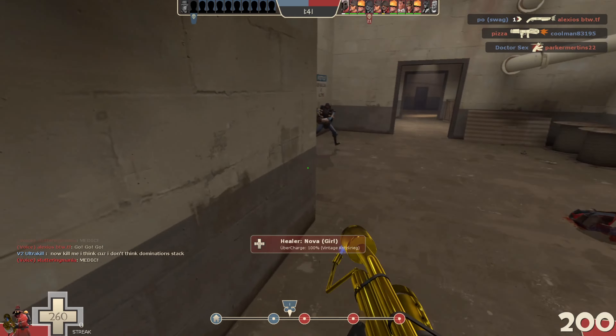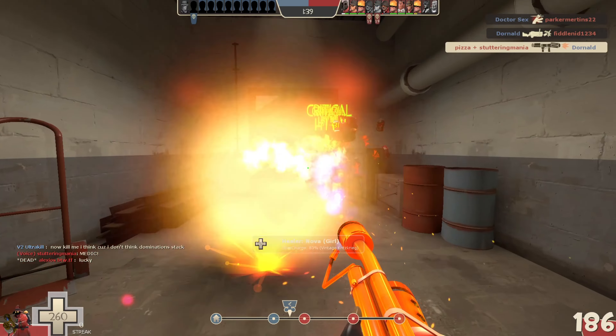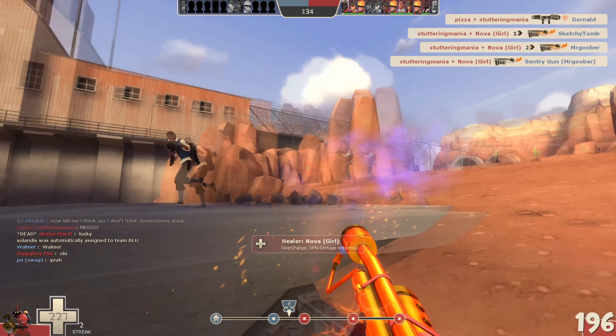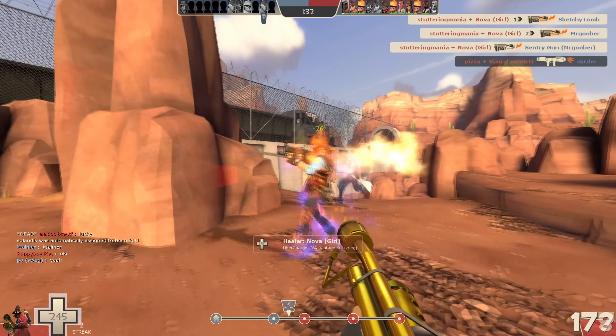Rushing forward at the right time can cause team wipes, especially if you have a medic backing you up. Pyro is an opportunist. Wait for your moment, play carefully, and then strike while the iron is red hot.